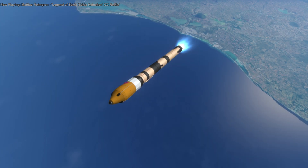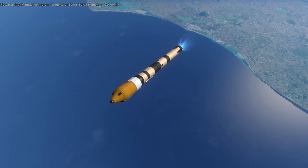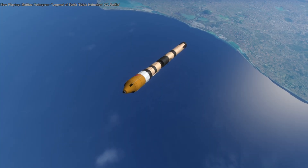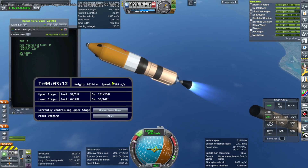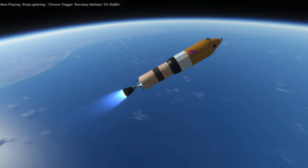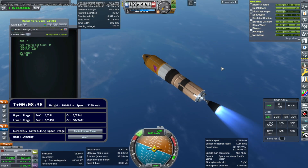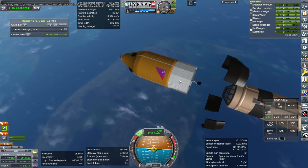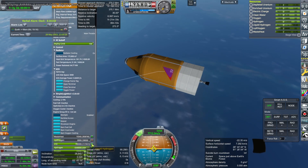I had a problem in that previous video because the stage that was supposed to finish up the Mars transfer burn and then help capture around Mars was not getting the delta V it was supposed to. I figured out why: the nuclear thermal propulsion engine on that stage was configured for both the KSP Interstellar persistent thrust implementation as well as PECA's warp thrust, and they ended up consuming double the amount of propellant. So I removed PECA's warp thrust.